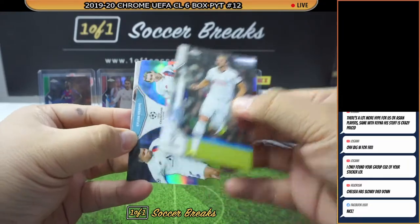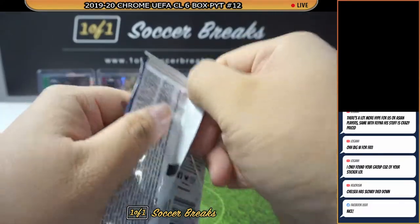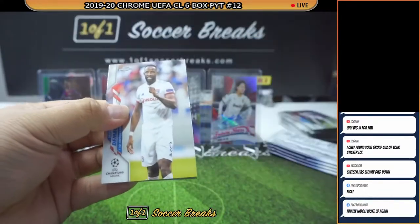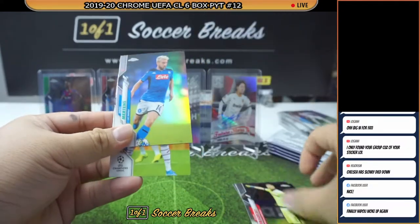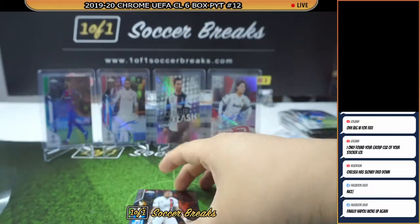Harry Kane, Mbappe, Di Maria, Navas, and Junior. Dembele — another Mertens! Mbappe, another Refractor of Mertens — there you go, E2. Two Refractor Mertens coming home.